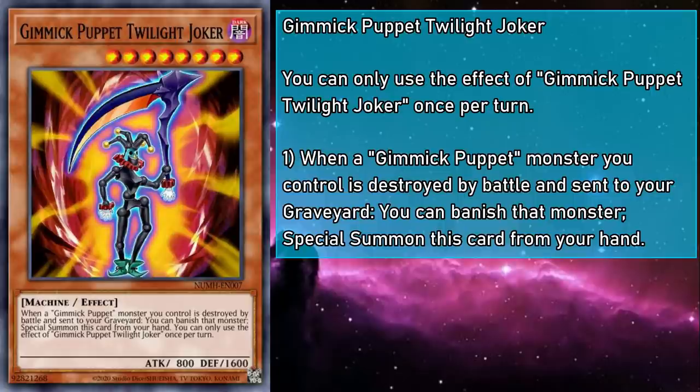Gimmick Puppet Twilight Joker is a level 8 monster with 800 attack and 1600 defense. When a Gimmick Puppet monster you control is destroyed by battle and sent to the grave, you can banish that Gimmick Puppet to special summon Twilight Joker from your hand. Joker is similar to Shadowfeeler insofar as you get a level 8 on board in response to battle, but with more control — you can crash your Gimmick Puppets into your opponent's monsters on your turn. Still far from ideal, especially since nothing in the theme synergizes with being banished or taking damage. It's kind of a joke.